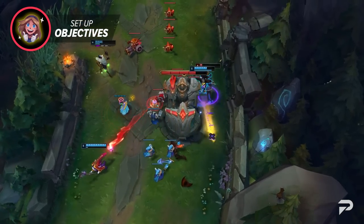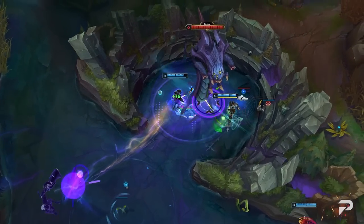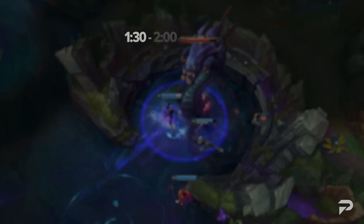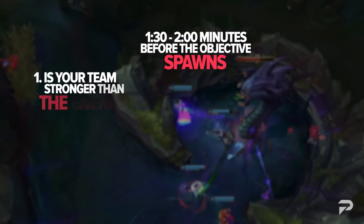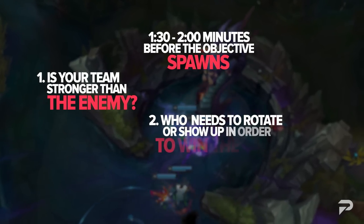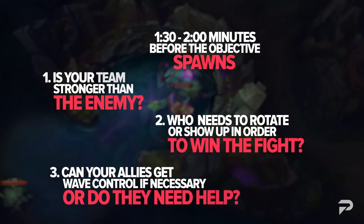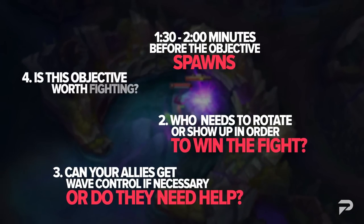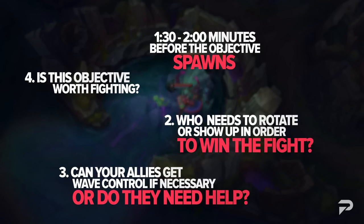Let's take a look at a few key things you can do for this. In terms of whether or not to attempt to set up an objective, you need to look at your team. You should be thinking about this a minute and 30 seconds to 2 minutes before the objective spawns. One, is your team fighting stronger than the enemy? Two, who needs to rotate or show up in order to win the fight? Three, can your allies get wave control if necessary or do they need help? And four, is this objective worth fighting? Once you've considered this and still want to contest, let's move forward.